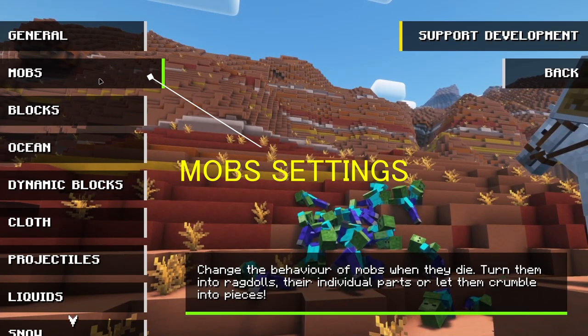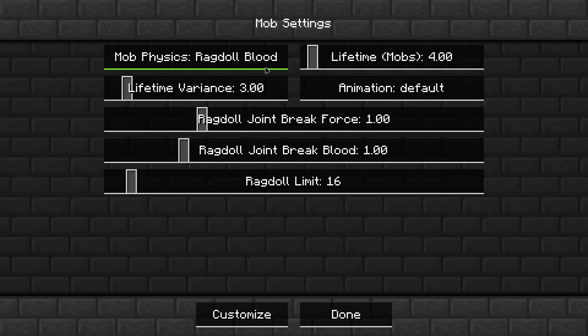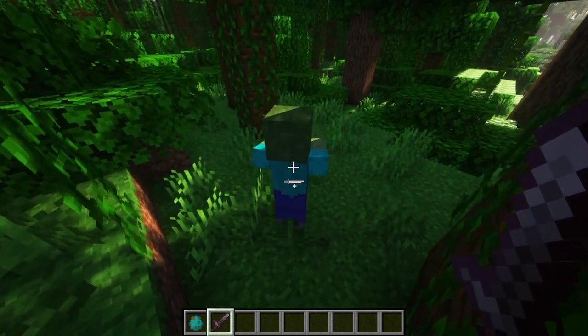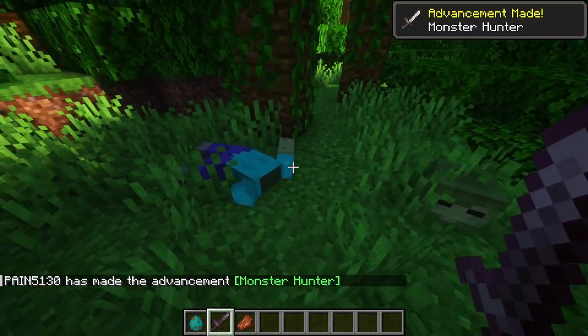The mob settings. Here you can set the mob behavior when it dies. You can see how the mob falls and blood comes out of it.